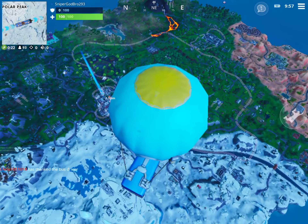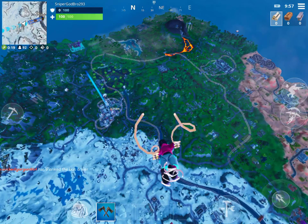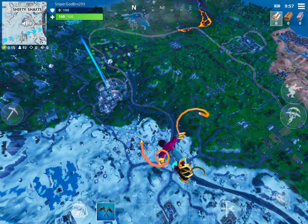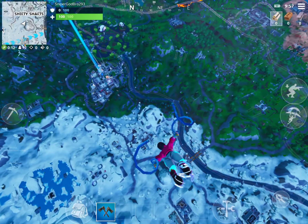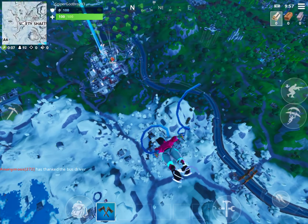Also, like my other video, there's a slipstream that goes across Tilted to New Lake and Fatal Fields, and it's also past the Rocky umbrella. So you can use it for number eight — or seven, I think it's seven.